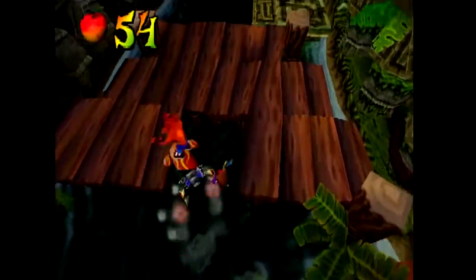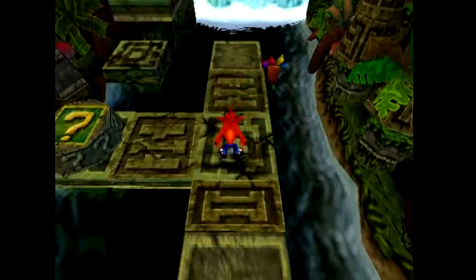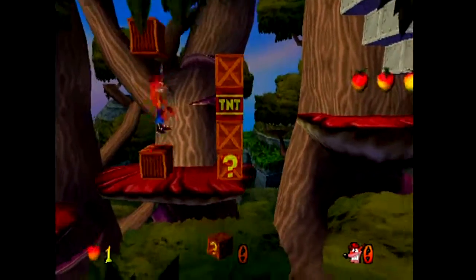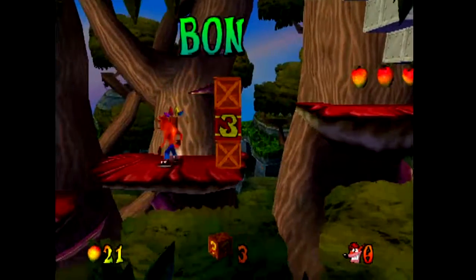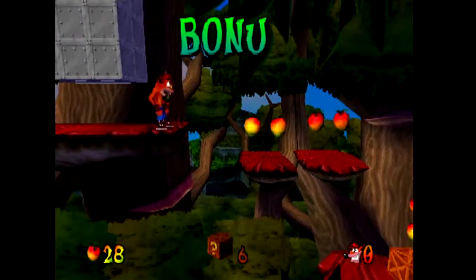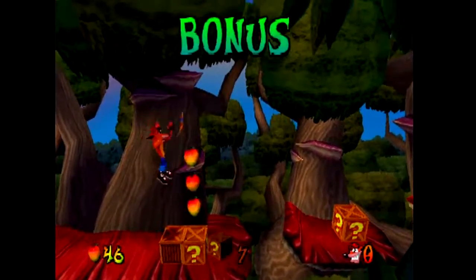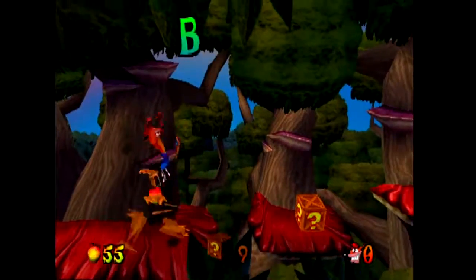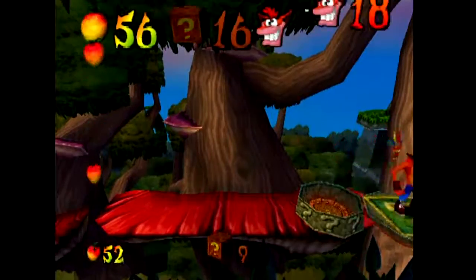Crash 2 borrows two level themes from Crash 1, this being based on those river levels basically. Except this one's a lot more fast-paced for sure — it's more of a jet ski level, not so much a platforming level. And these are clearly ripped right from Crash 1. But you weren't really platforming much on the mushrooms and trees in Crash 1 — it was mainly iron boxes, really. I do kind of like the environment, so I'm not complaining.